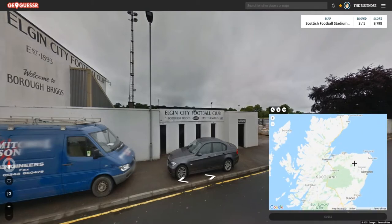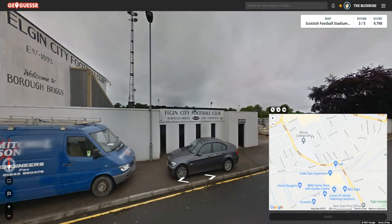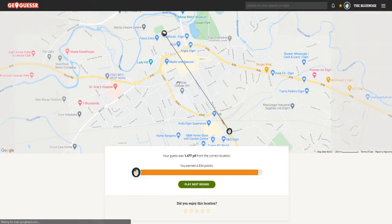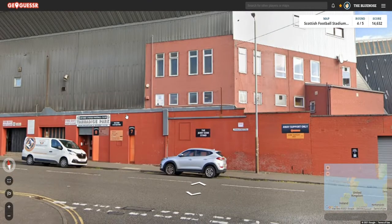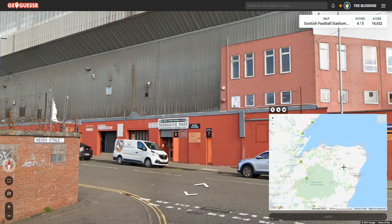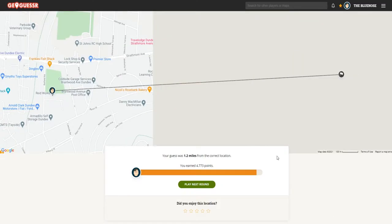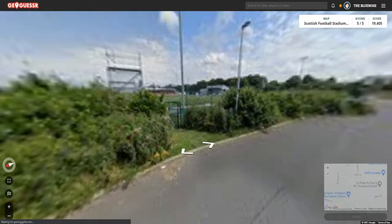That was even easier — Elgin City. I know where Elgin is, right here. Close enough. Next up is Dundee United — these are getting too easy. I missed the Stranraer one, that was definitely the most difficult. I guess here but it was quite far away.